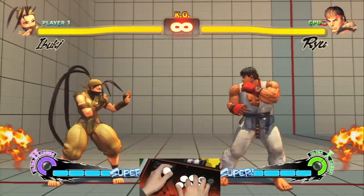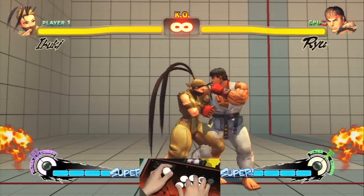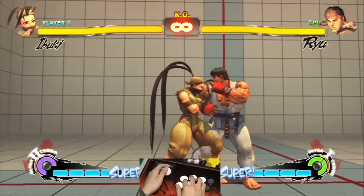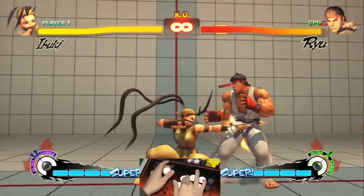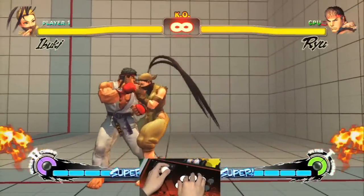Another good thing is that, besides her Third Strike combos, she's able to combo with Street Fighter 4 type engine combos. So she can do links like low jab, low jab, into standing medium kick. And when you do that, you can special move cancel into the grab or into the quarter circle back kick.